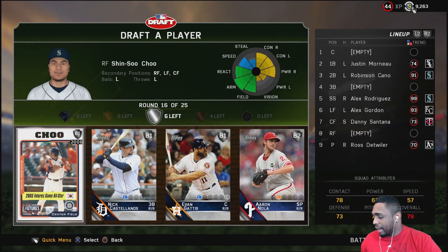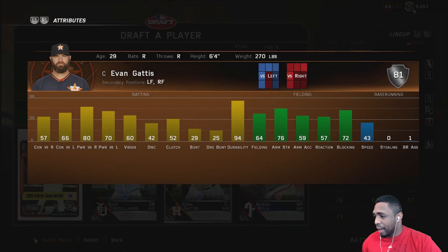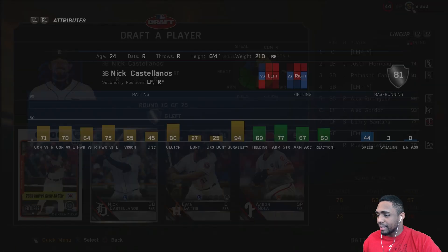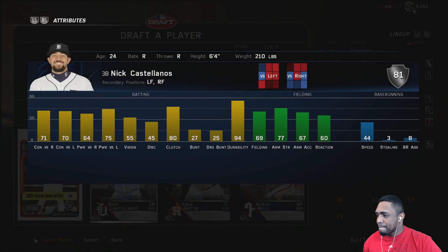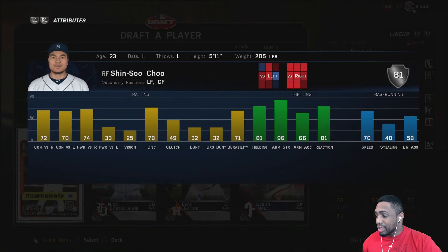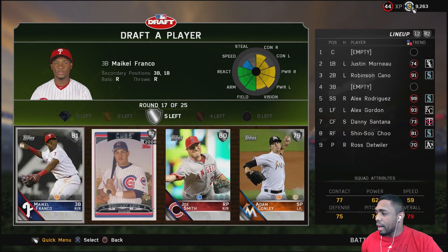Another silver round — Evan Gaddis has decent power stats, Aaron Nola, Nick Castellanos very average, and Shin-Soo Choo flashback. This one's tough, but since Shin-Soo Choo is left-handed I'm just going to take him anyways. Only got a few more rounds to go.